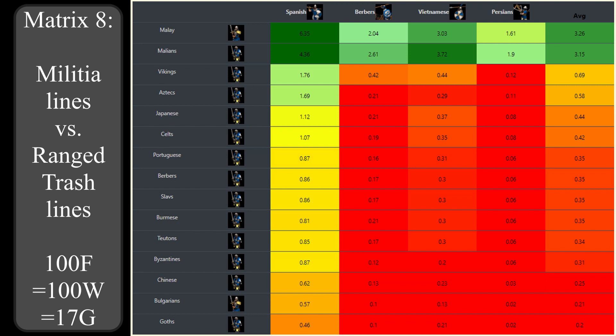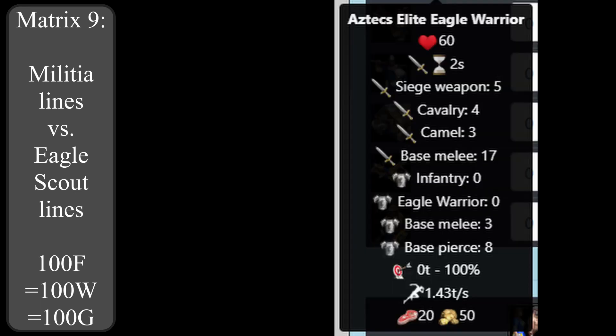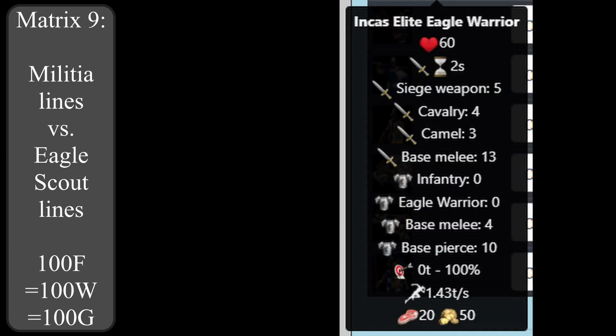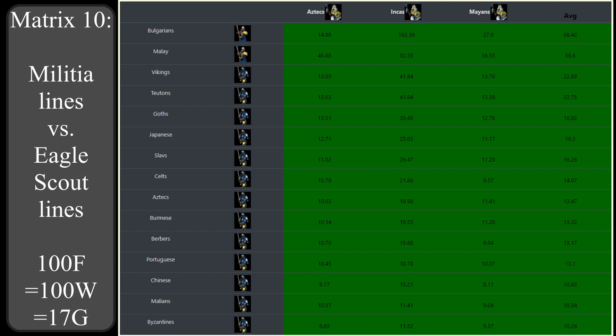Lastly, let's look at the cost efficiency of our militia lines against units of the Eagle Scout line - so elite Eagle Warriors of the Aztecs, Incas and Mayans in post-imperial age. All militia lines perform extremely well. The Bulgarians perform the best thanks to their high armor, and the Chinese perform the worst due to their lack of the supplies tech, but even they are still very cost efficient. When assuming late game market exchange rates, all militia lines completely dominate all three Eagle lines due to the Eagle's high gold costs.